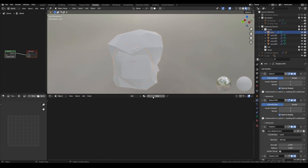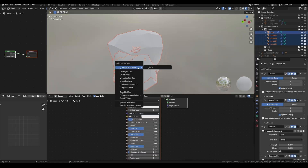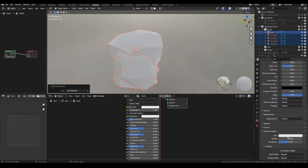Now let's set a rock material and apply it to all the rock objects. To differentiate it later with all the other textures, under the viewport display let's set it to somewhat of a grayish color.